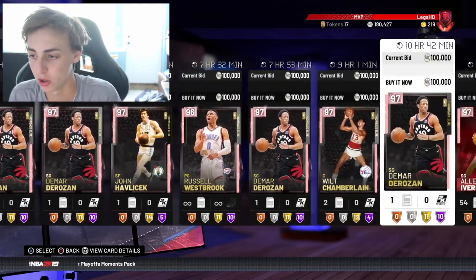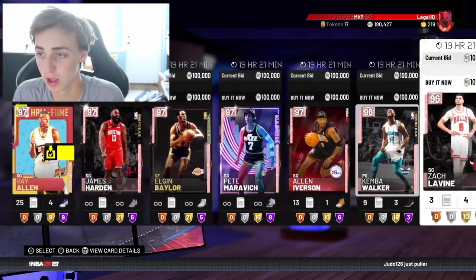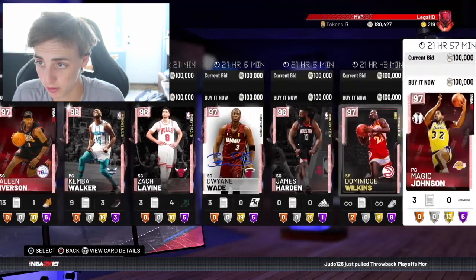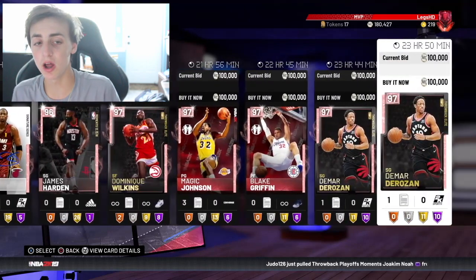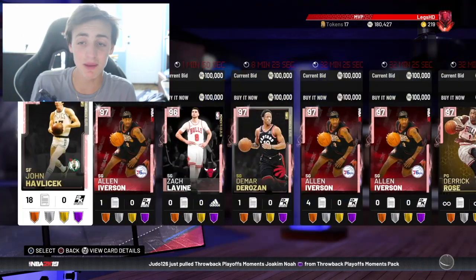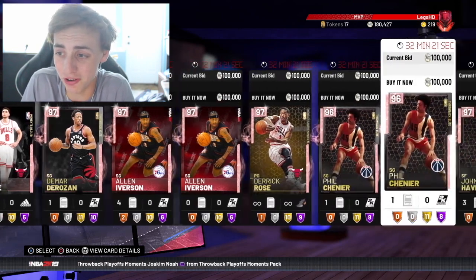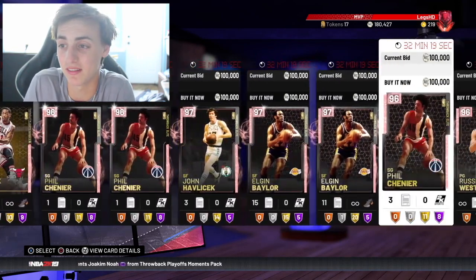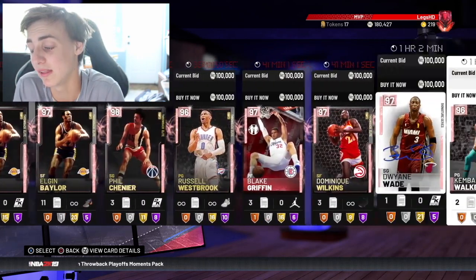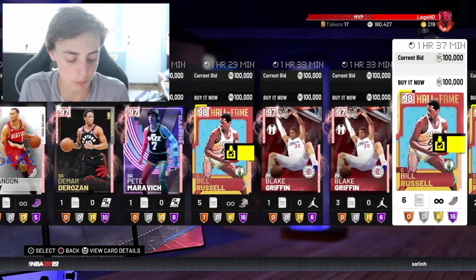I'm going to scroll down so I can show you. We've already passed 4 hours and now we're about to be at 24 hours. A lot of times it's tough — it's not easy to get. But sometimes if you get lucky, you can get a cheap card for $100,000 MT that you wanted, and that's a big snipe right there. That's the first snipe filter. It's a very simple one.